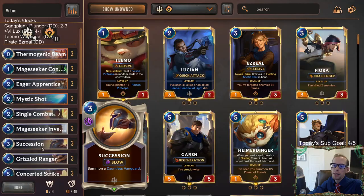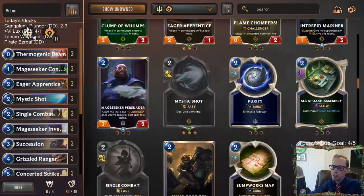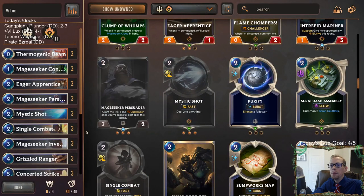I wasn't that impressed with Secession - I think you should be playing Mage Seeker Persuader instead. Secession is really good against Elise though - you don't play anything on turn one, turn two you can cast Secession and get a three-three, so if they play turn two Elise and are going to attack with it, you play a turn two three-three - that's awesome. That is something Secession can really do. But I think I'd rather have Mage Seeker Persuader in general.